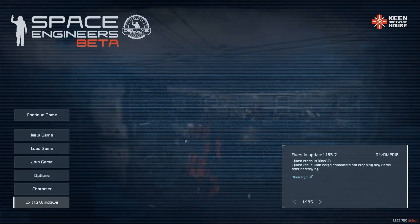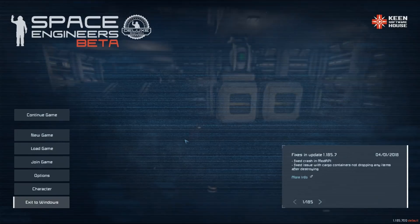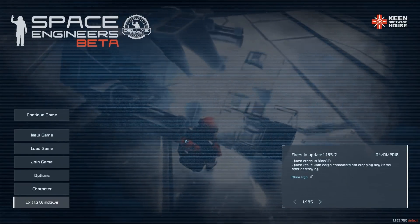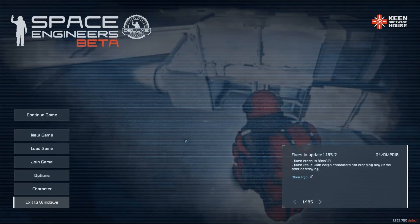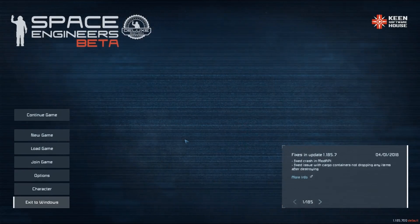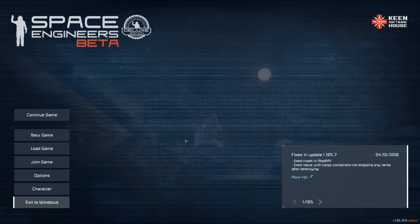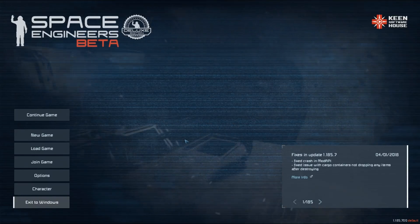G'day and welcome to another Space Engineers tutorial. Today we're going to take a look at how we can make our own mods that add cargo ships to the game. Because I'm currently doing a survival series on a planet, I want to show you how you can make your own planetary cargo ships so that we can hopefully, as a group, get more people able to do this — and that means more cargo ships and more mods that add cool PvE content to the game.